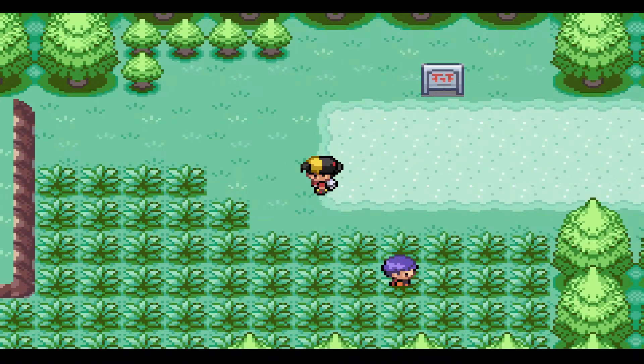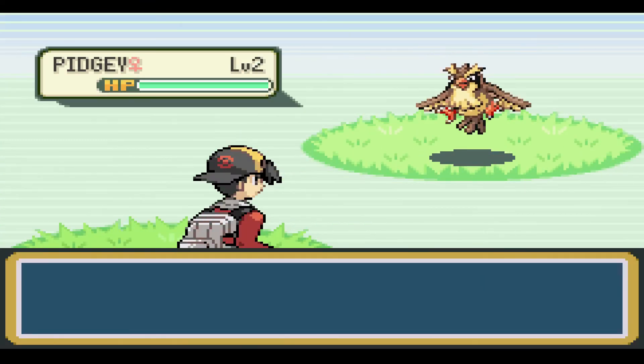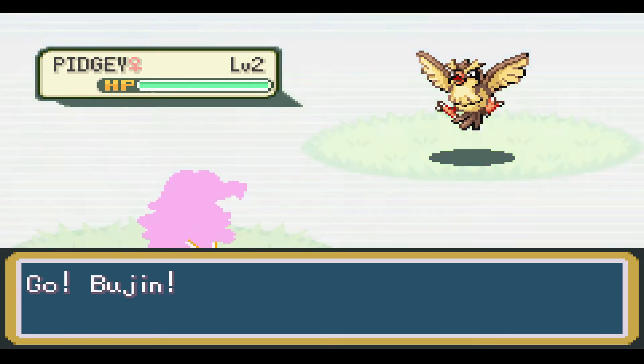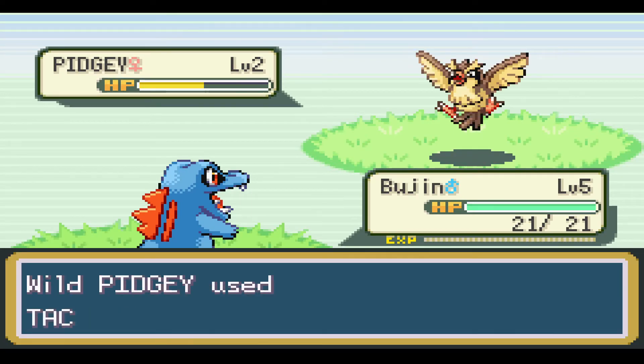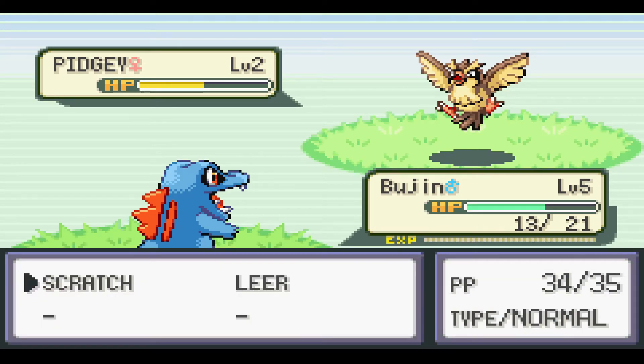Route 29. This is gonna be our first encounter. The Nuzlocke has not started yet, because one fact about Nuzlocke - this doesn't start until you get Pokeballs. It's a Pidgey. Okay, we got this. Go, Bujin. It's just scratching the air. Are you serious? He got a critical hit?